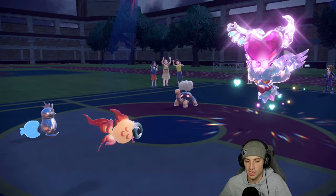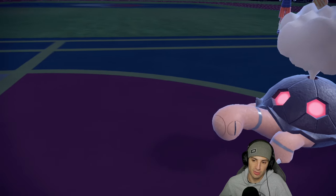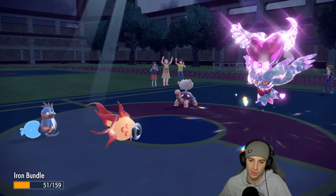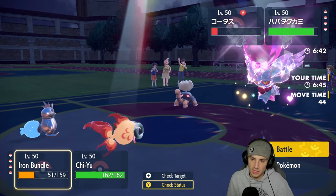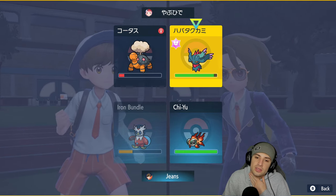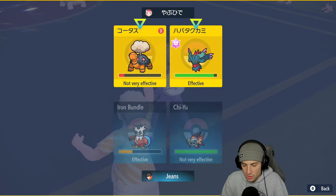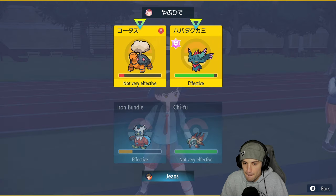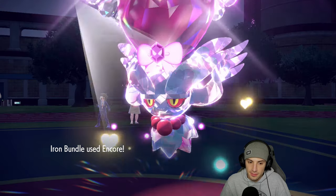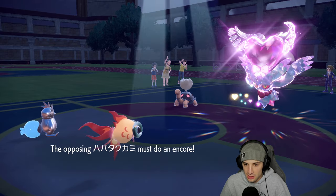Flutter Mane goes for Solar Beam to get rid of my Iron Bundle. Actually it might be able to soak this up — it's not STAB. Iron Bundle soaks it up! From here I can Encore Flutter Mane into Calm Mind — have it just keep boosting — and then Heat Wave across the board. We're gonna Encore into Calm Mind. We have a few good attackers in the back end to try to deal with it.